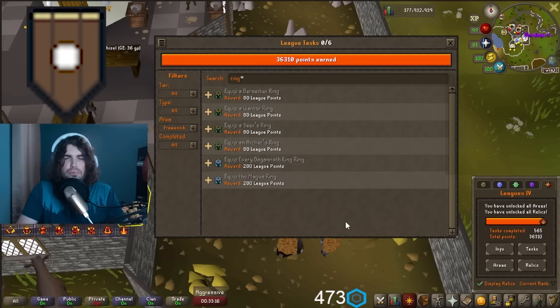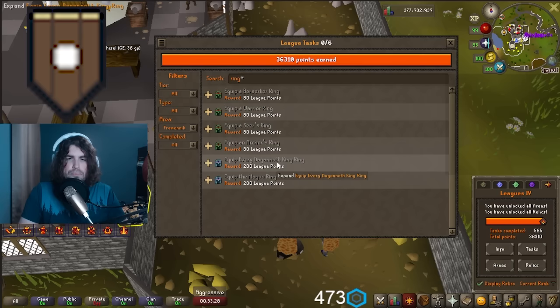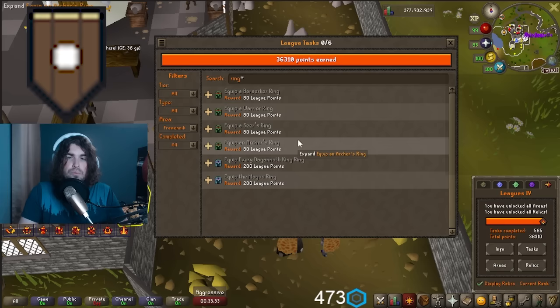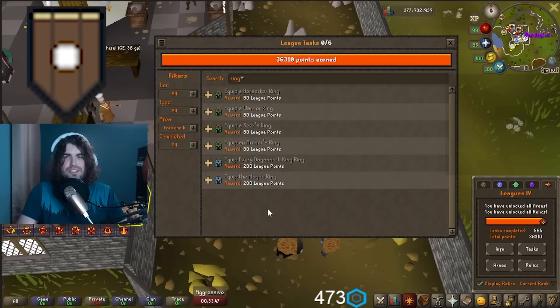For PvM in Fremennik, the Dagannoth Kings are worth looking at even if they're a bit boring. The Berserker, Warrior, Seers, and Archer rings are 80 points each — 320 points — and equipping all four gives a 200-point bonus, so collectively about 520 points for the full set. Always make sure you're equipping items before banking them — I forgot to equip my Elysian Ward and had 200 points just sitting in my bank for two days.